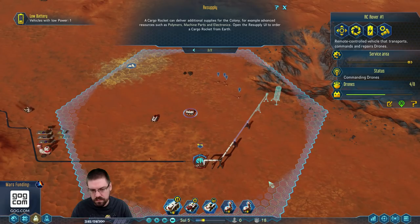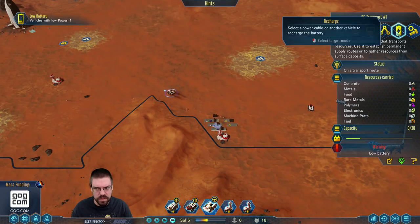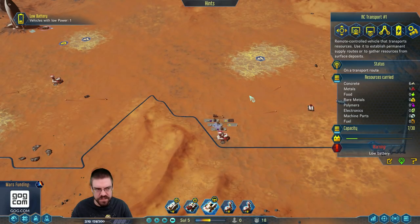Vehicle battery low. Now are you gonna auto-charge, or do I have to charge you? Because I have to admit it's gonna be pretty dumb if I have to re-establish a trade route every single time this thing needs charging. That's a little weird.